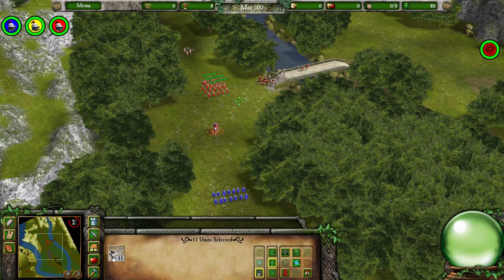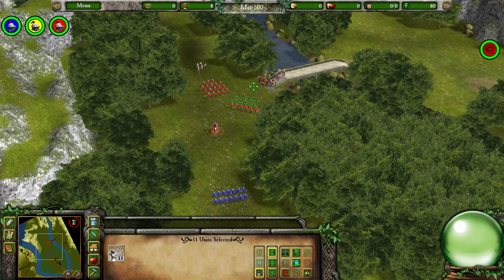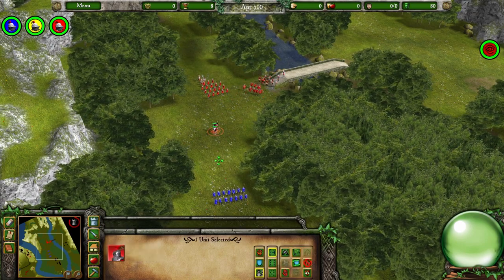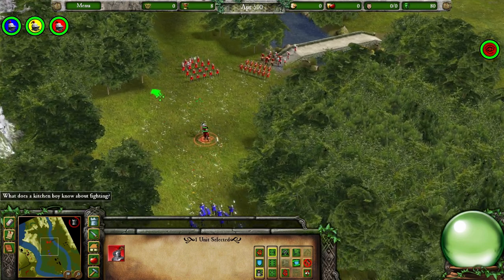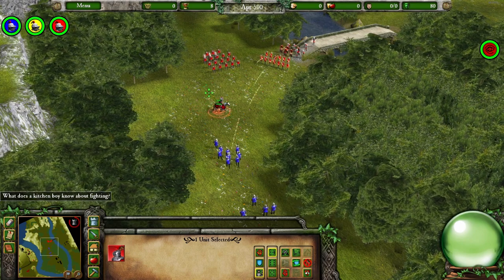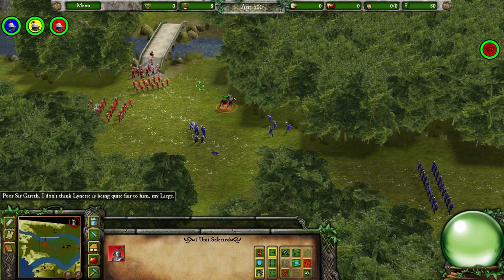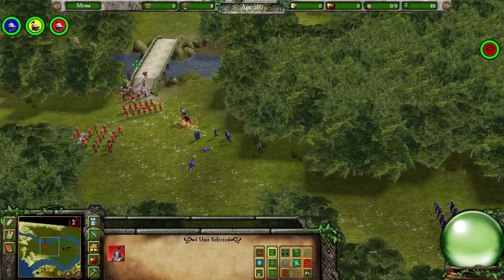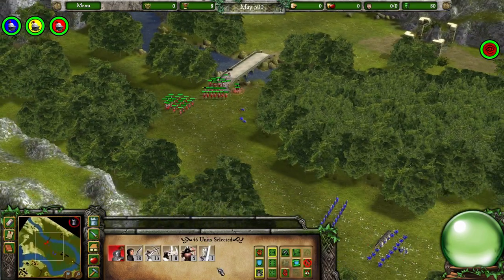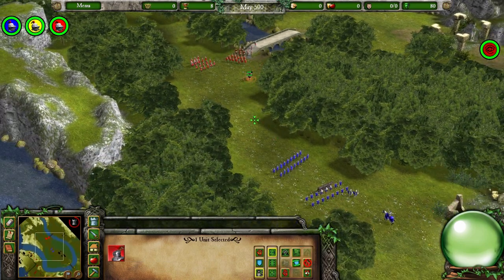Here we go. Get these archers up — actually, maybe not too close, let's pull them back. What does a kitchen boy know about fighting? Poor Sir Gareth — I don't think Lynette is being quite fair to him. I think she's being really mean. I will admit, so far we haven't given the air of someone who knows what they're doing. We've got a lot of men killed.